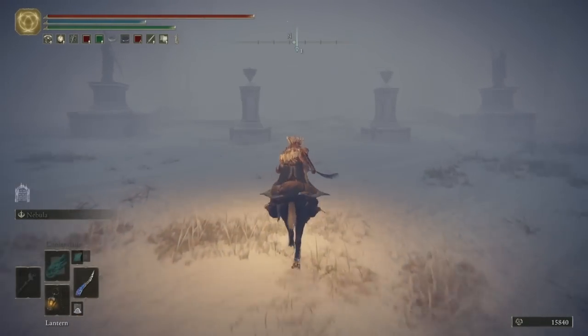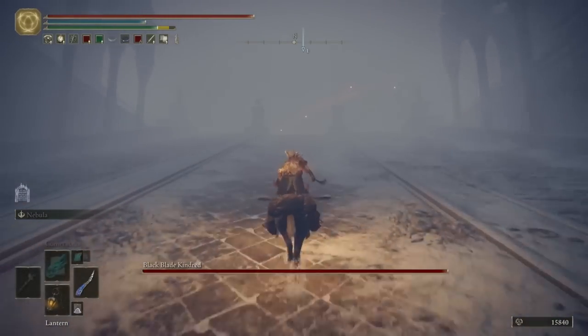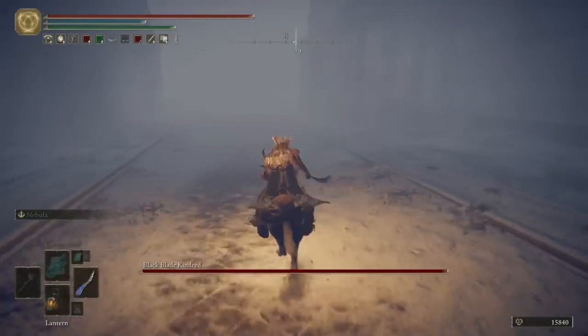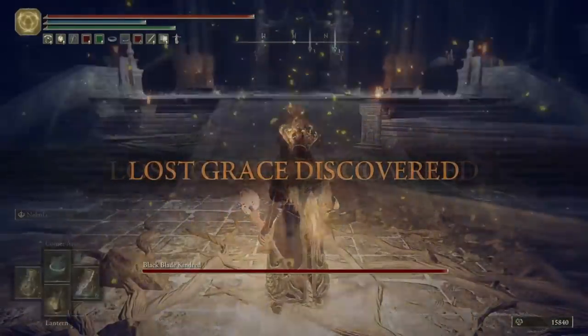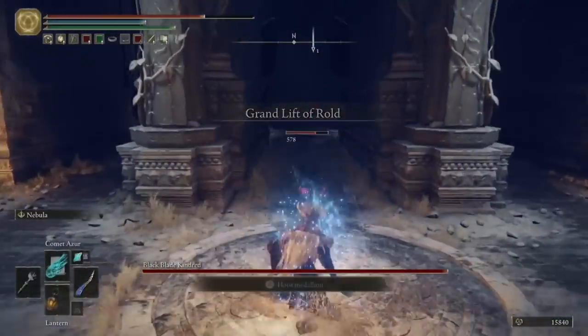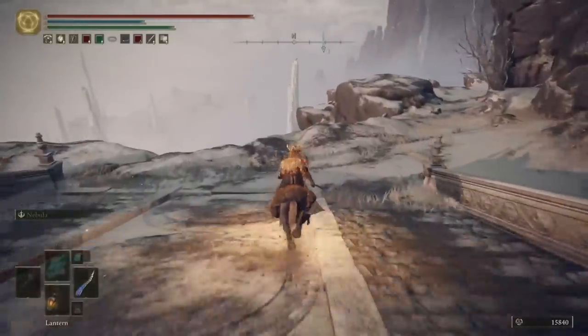I'm aware there's one or two things I'm missing — I'll cover it later. We're going to sprint past the Black Blade Kindred, get the site of grace, head up the lift, and just a short journey into the Mountaintops of the Giants. You can grab the map for the area. We're going to wrap up the last bit of Volcano Manor, so we will progress through the Mountaintops of the Giants briefly.